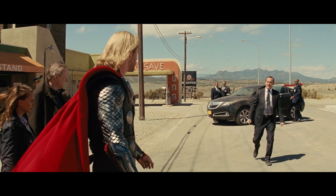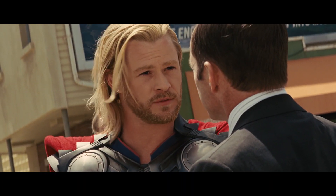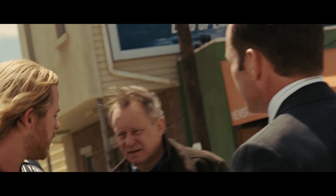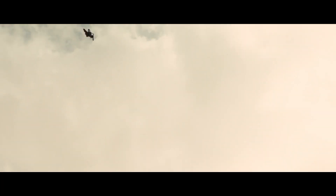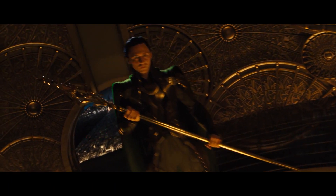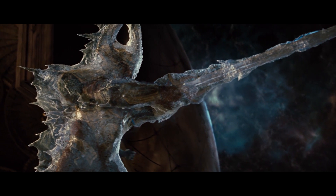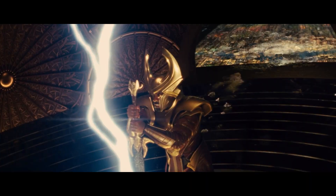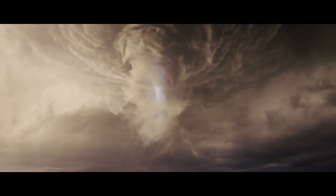Just as Thor's going to leave, Coulson turns up. Thor tells him they're on the same side and he'll be happy to collaborate in future, as long as they return Jane's work and equipment. With that, he heads off into the desert to summon Heimdall and return home — not knowing that Heimdall is still frozen solid. Back in Asgard, Loki lets in Laufey and some frost giants, leaving a couple to guard the gatekeeper. Hearing Thor calling, Heimdall manages to break free and easily dispatches the two giants before opening the Bifrost and transporting them all home.